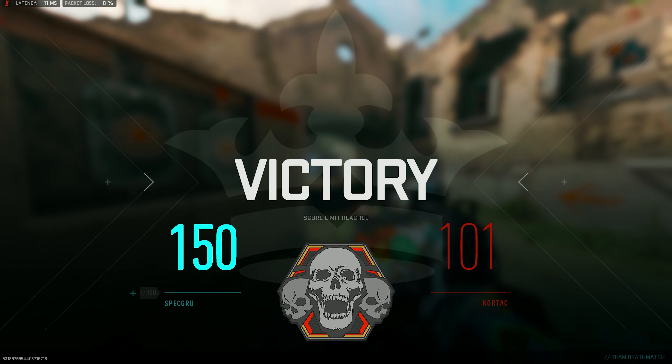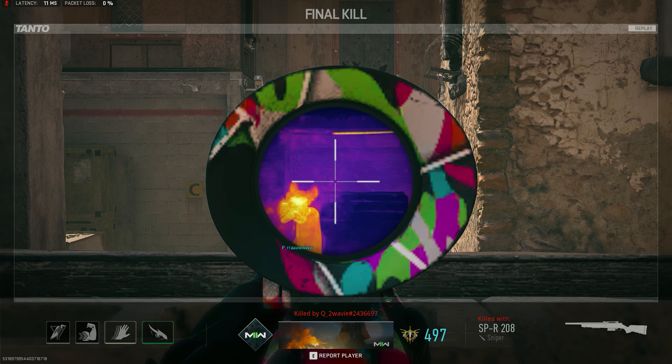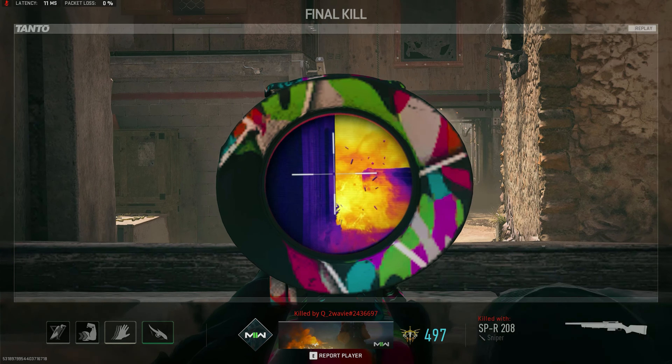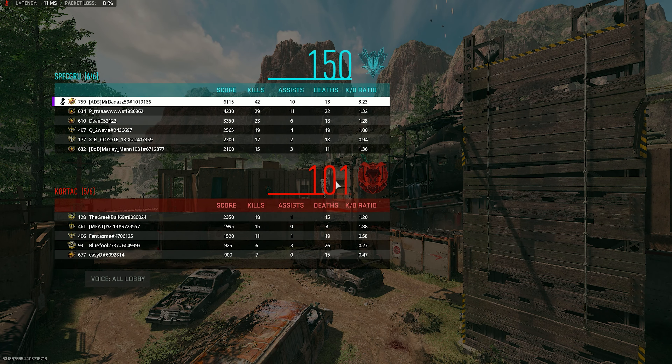Yeah, that last one I should have had — that was a little too aggressive. Anyway, that gun's pretty nasty at medium and short ranges. As you can see, it's pretty aggressive and still has some good movement with it. It's not the fastest ADS weapon, but if you can anticipate and get your kills, it definitely works. Anyway, thank you all for watching. Have a good one.